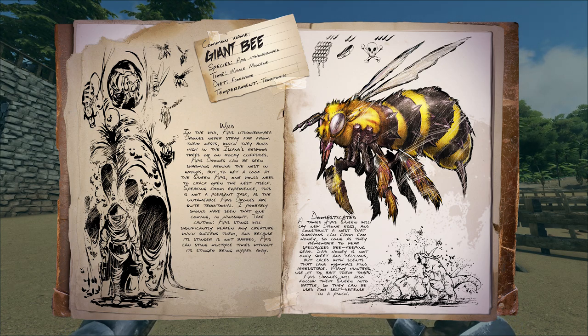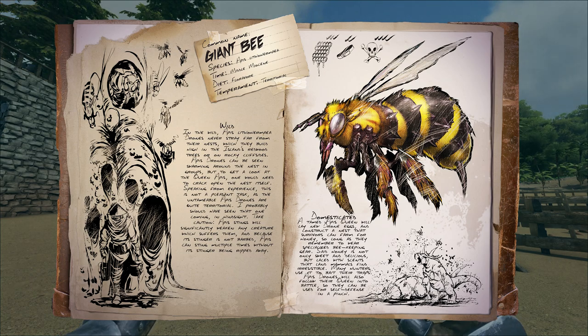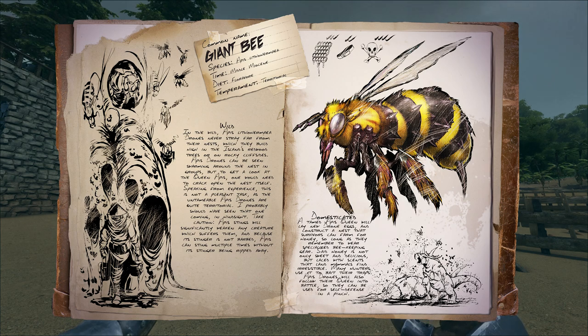As the untameable Apis drones are quite territorial, I probably should have seen that one coming in hindsight. Take caution — Apis stings will significantly weaken any creature which suffers them. And because the stinger is not barbed, Apis can sting multiple times without its stinger being ripped away. Domesticated, a tamed Apis queen will lay new drone eggs and construct a nest that survivors can farm for honey, so long as they remember to wear specialized beekeeping gear. Said honey is not only sweet and delicious, but laced with scents that land mammals find irresistible — many hunters use it to bait their traps. Apis drones will also follow their queen bee into battle, so they can be used for self-defense in a pinch.